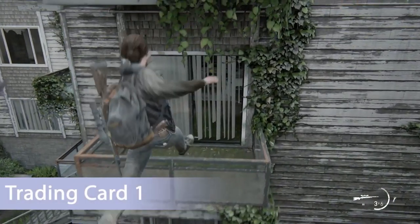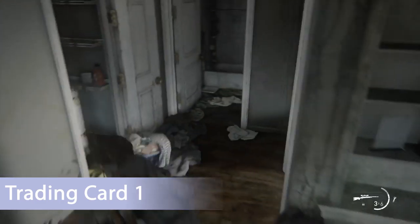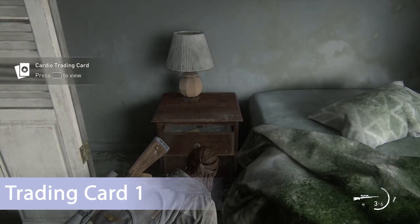At the very end of the subchapter there's an apartment you'll jump across — you actually have to do it for the storyline. Once you make it into the apartment, head to the back right into the bedroom. There's a nightstand and you'll find the last collectible, which is a trading card, inside that drawer.